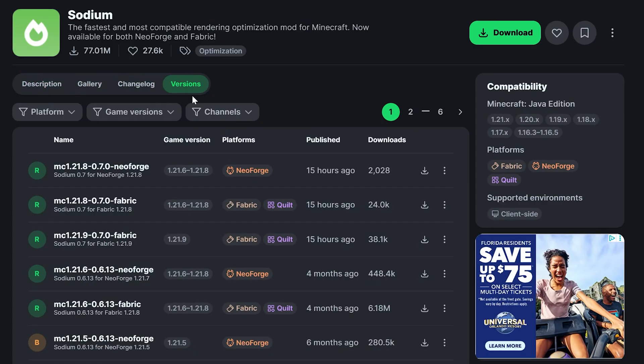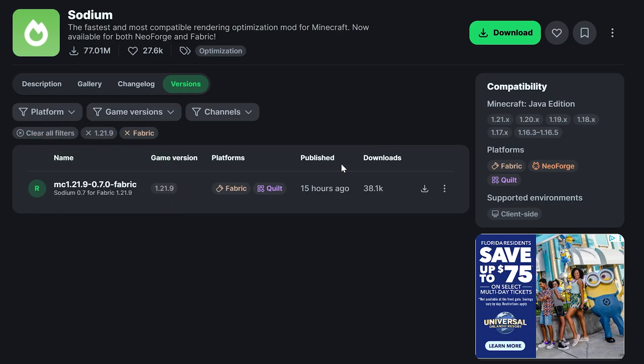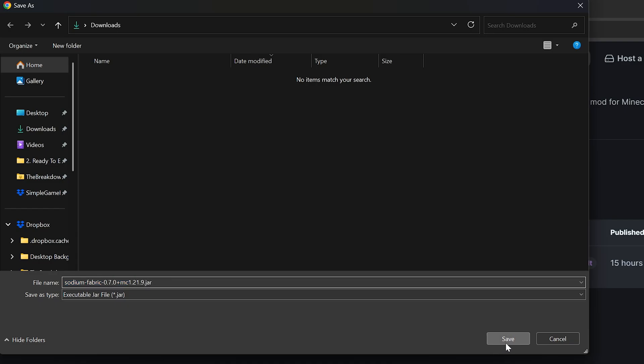We're going to go to Versions here and find what we're looking for, which is the Fabric 1.21.9 version. Right here it is. Hover over it, click the Download button, and we'll go ahead and open this up. We want to make sure we save or keep Sodium.